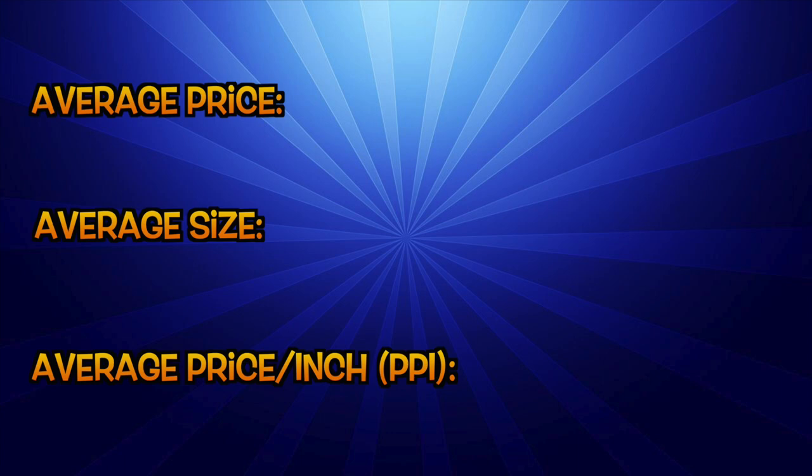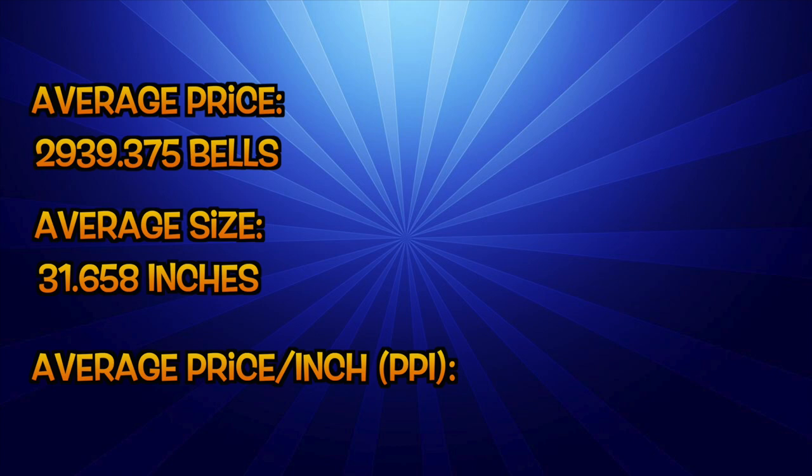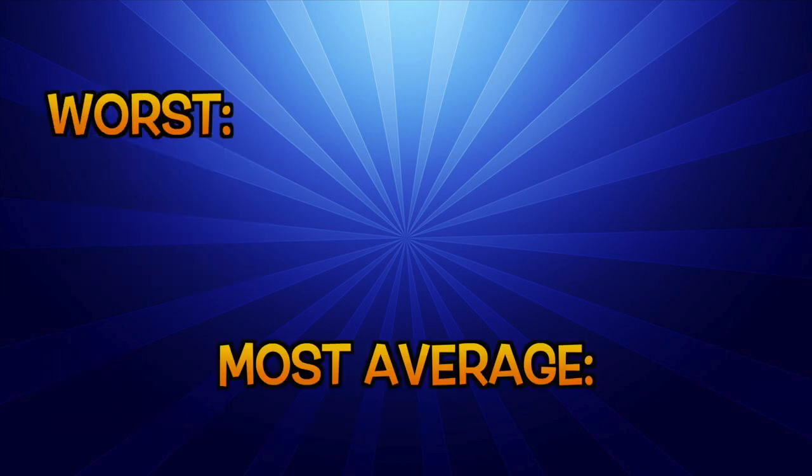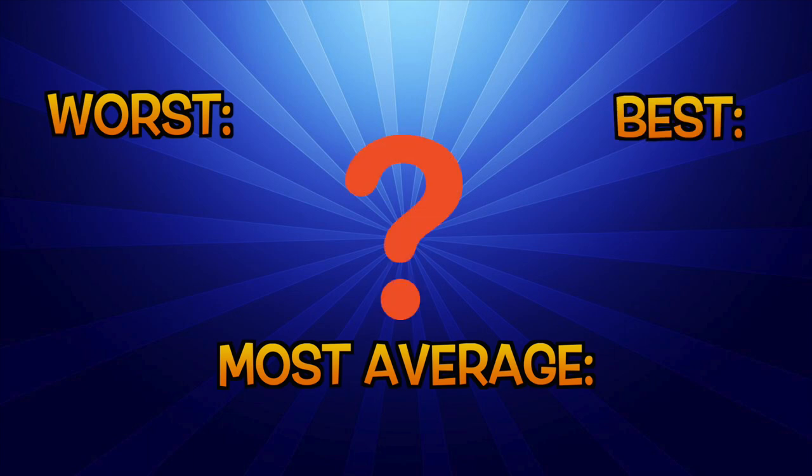Now that we have these stats, we can find the average price, size, and price per inch of all the fish in the game. The average price comes to about 2,939.375 bells per fish, which is pretty decent, mainly due to outliers. The average length comes to about 31.658 inches per fish. Dividing the average price by the average length gives us the average price per inch of 92.848 bells per inch. Now that we have that reference point, we can get into the meat of the stats — the worst fish, the most average fish, and the best fish in each category.